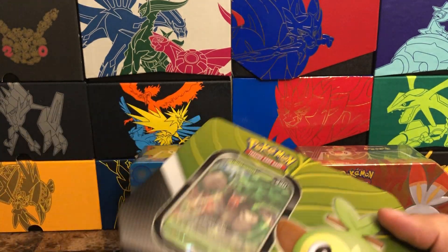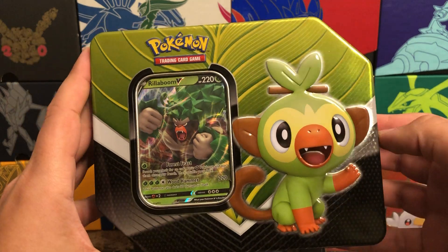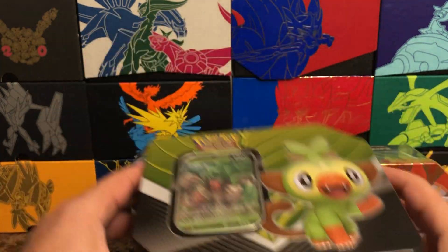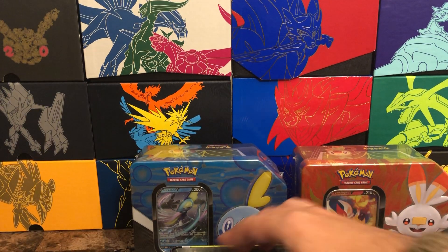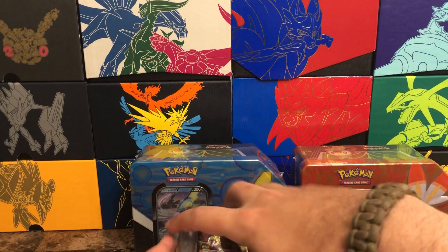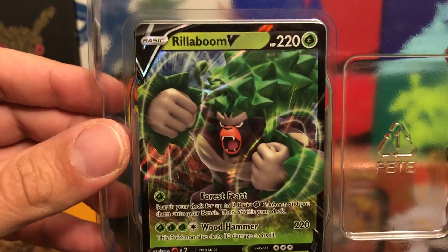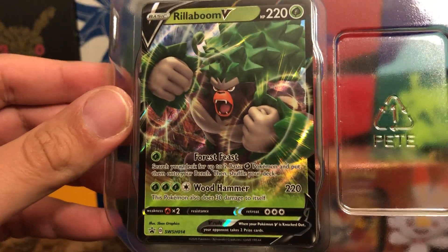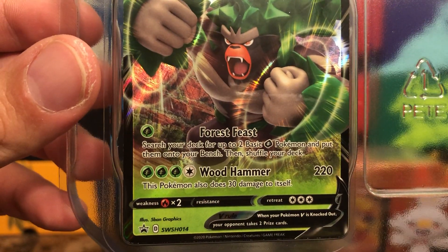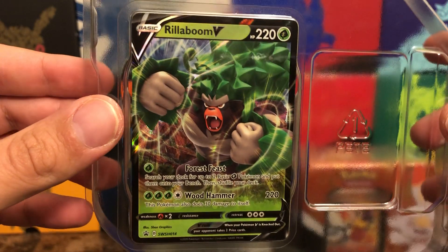I love these things, they're amazing — you can find them at Walmart and Target. I haven't seen them at Best Buy. Right off the bat, it's got the promo card: a Rillaboom V, looks absolutely amazing. That is promo card number Sword and Shield 014.